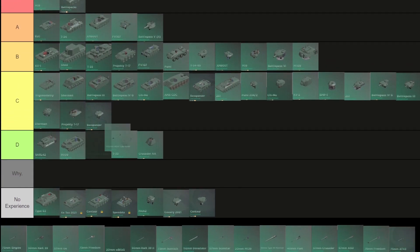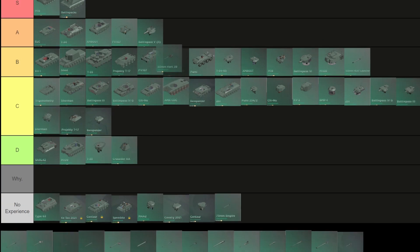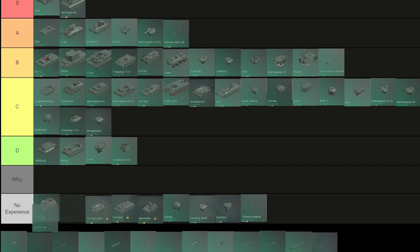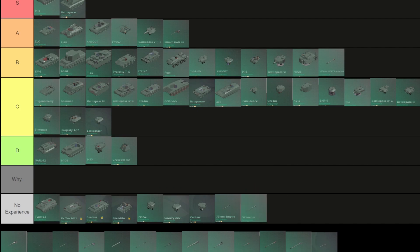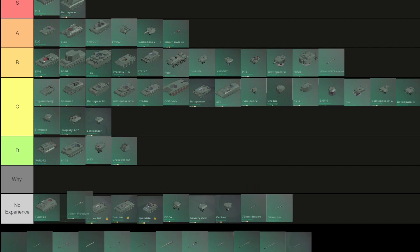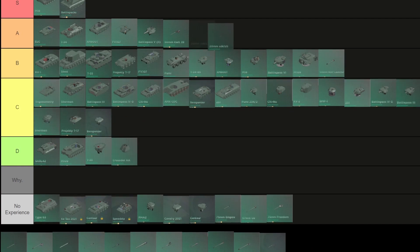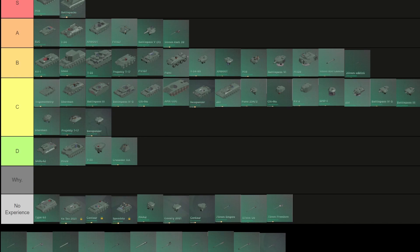Heat Launcher 105: B — penetration is quite good, damage is mediocre. Empire 75: next. 50mm KWK 39: A — due to its fast reload and quite good penetration. UE 57: no experience. Sherman 75: no experience. 20mm SDKFCG: B — it overheats quite quickly, that's the problem.